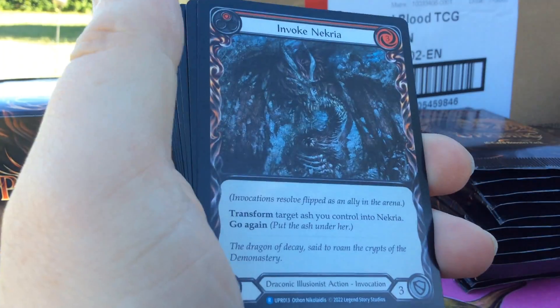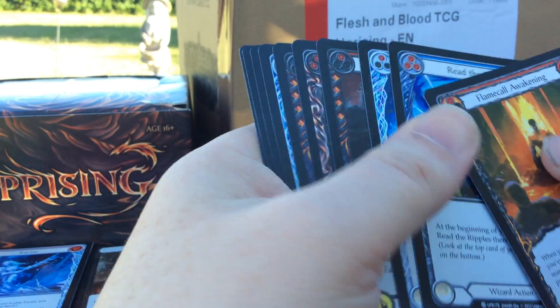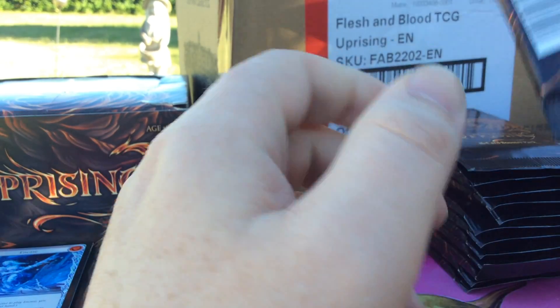We got Fyndal's Fighting Spirit, Invoke Necrea. We got an Ice Bind Rainbow Foil. I don't know why I keep calling those Reverse — they're Rainbow Foils. This shouldn't be all that hard. It's the old Pokemon Professor brain.